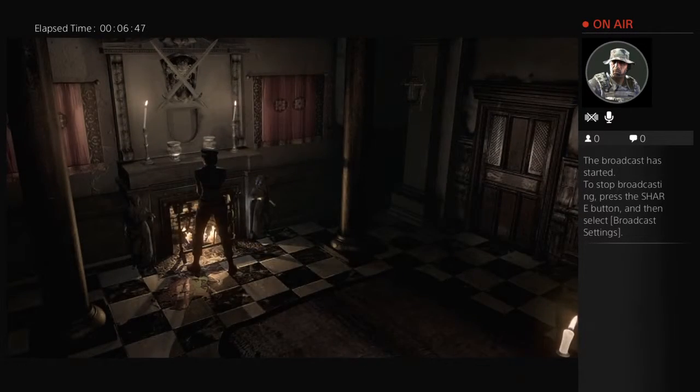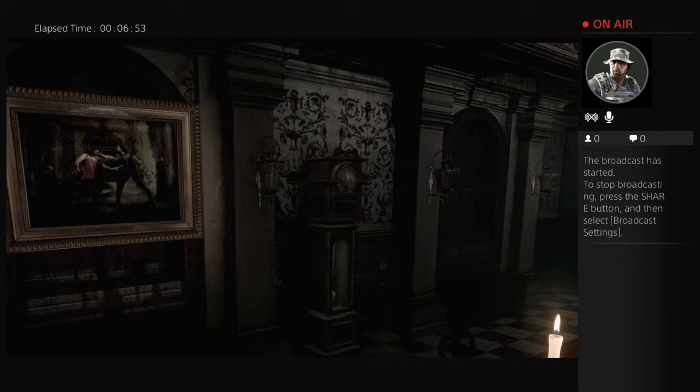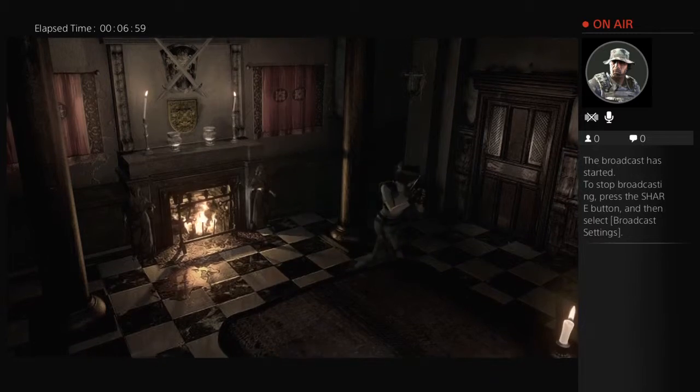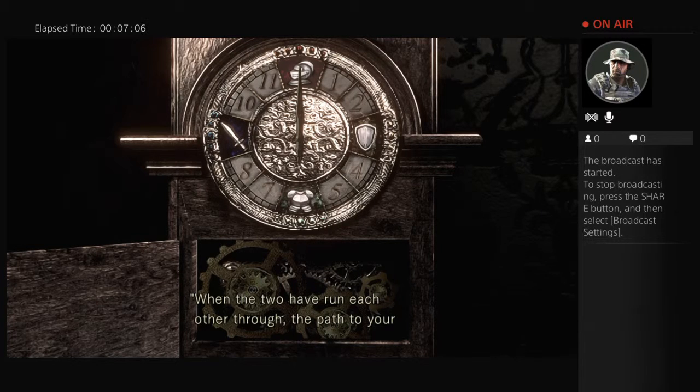There's an indentation where the emblem used to be. You put the gold emblem in its place and it activates the clock. In this version it opens to reveal gears inside the clock. The clue says: 'When the two have run each other through, the path to your destiny will open.' I'm guessing that means the two clock hands running through each other, so let's try it.